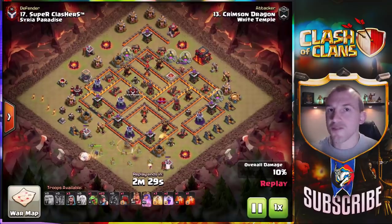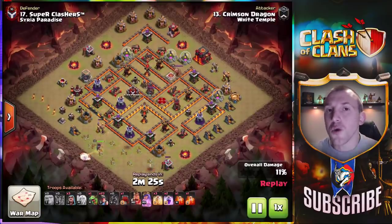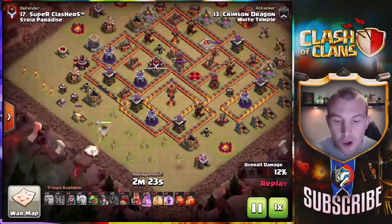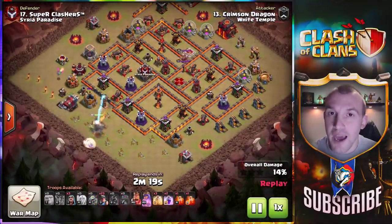There are a lot of other strategies, for example the Bow Witch, the Frozen Witch, the Baby Dragons — let me know your favorite in the comments. But starting out here at number three, we have the Miners.